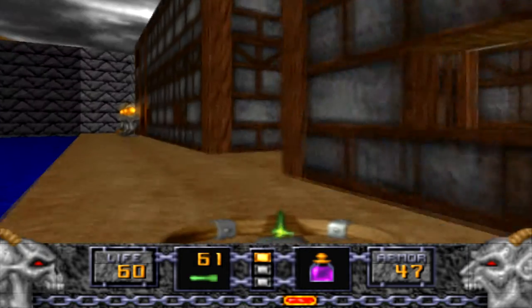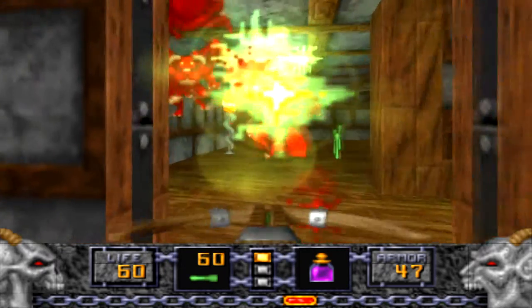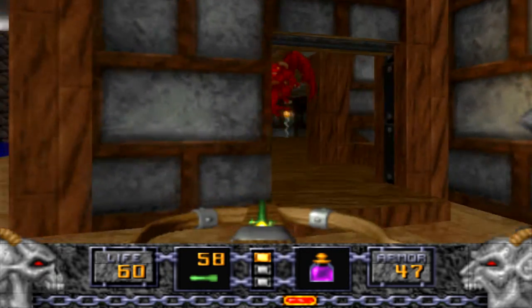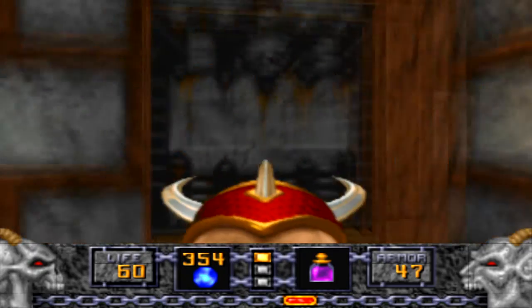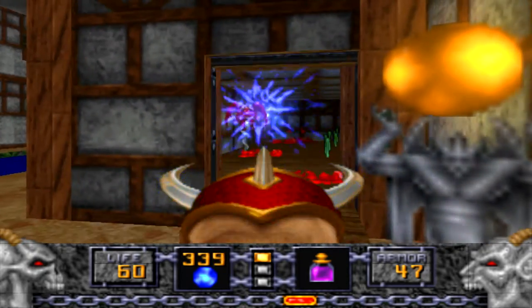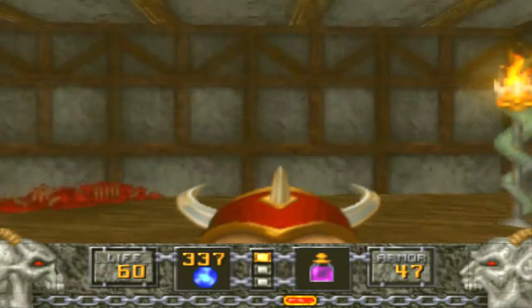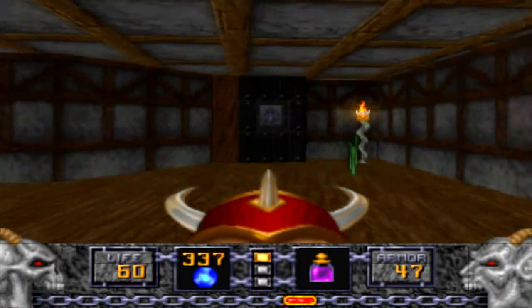So maybe... okay, this is where we need to go next. Open up the orange door — yellow door, whatever. That's not affecting, so dick cannon time! Spray you with my magic! Magic all over your faces! With the dick cannon! Dick bolts!